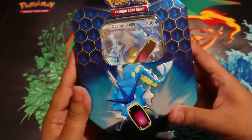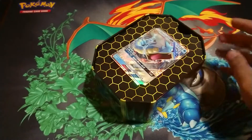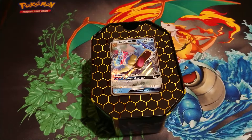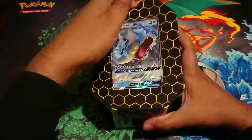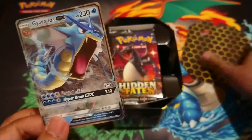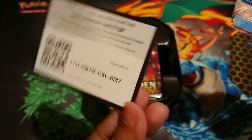I wasn't too happy because I got two reverse holo energies — whatever they call them, energy holos. I've never had that from a Hidden Fates pack before, though I might be wrong, fuzzy memory. But the packaging is nicer I guess, you can get the cards out easier. There's a Gardevoir promo and your code card.